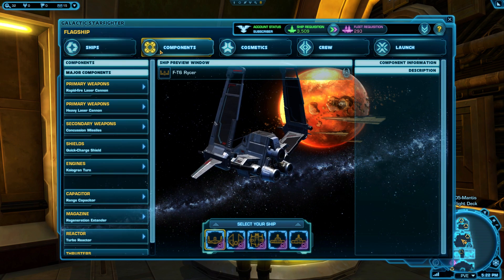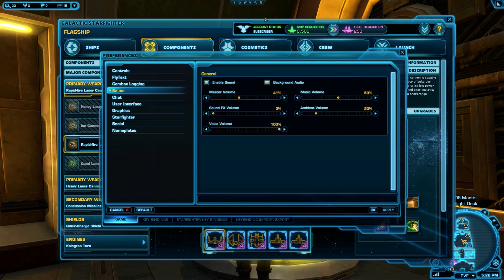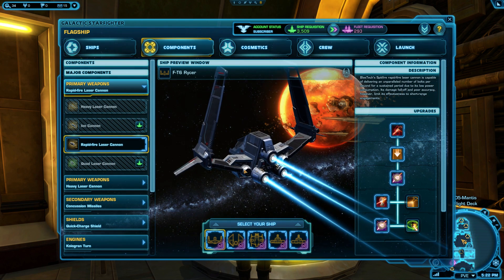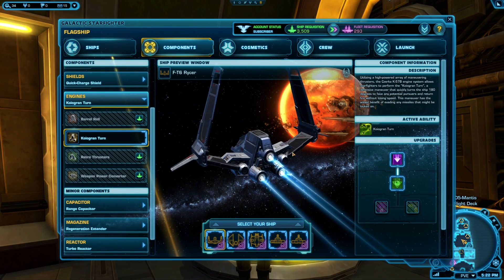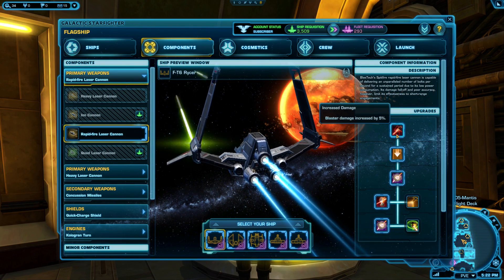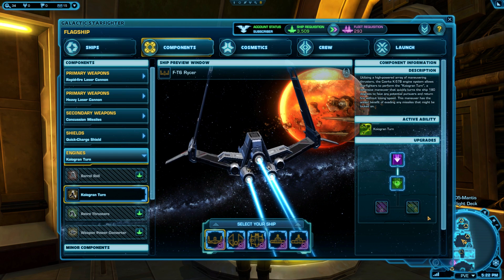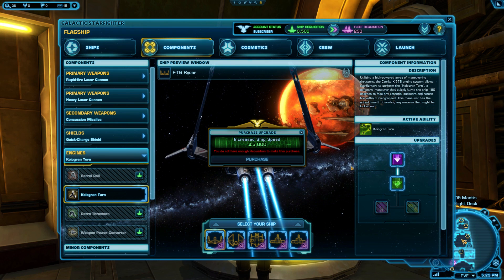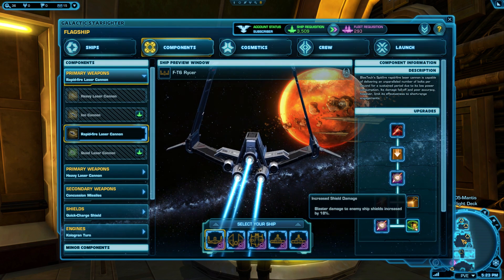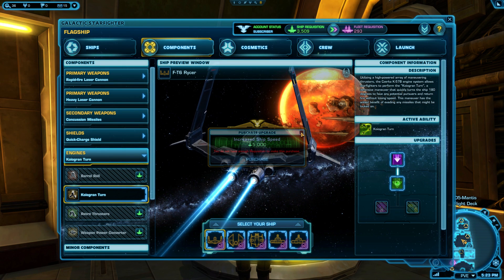The component options are located on the left — hover over a component to see more information. There's a very useful setting you can turn on in your preferences: press the Escape key, go to Preferences, then Starfighter on the left, and check 'Show Detailed Starfighter Weapon Tooltips.' Once you've chosen which components you want to use, you can also upgrade them. Your upgrades affect the stats of your ship — for example, upgrading your primary weapon lasers might make them shoot farther or hit harder. Upgrades start off cheap at about 500 requisition and get more expensive as you progress up the upgrade tree. If you see two upgrades side by side horizontally, you get both for the price of one upgrade, but you can only have one active at a time and can switch between them by clicking the icons. To see what upgrades are available, choose the component you want on the components panel and the upgrade path shows up on the right.